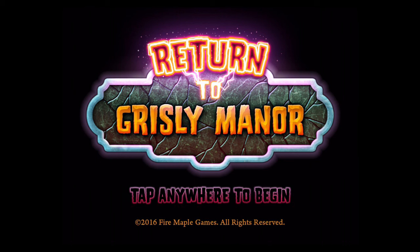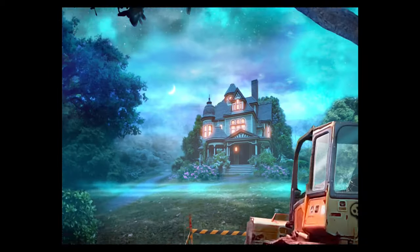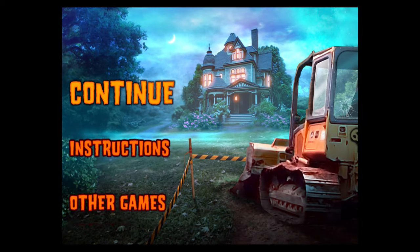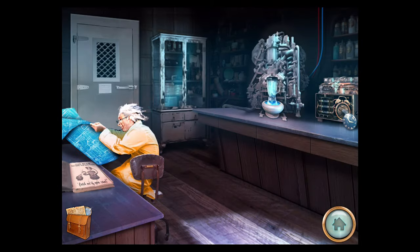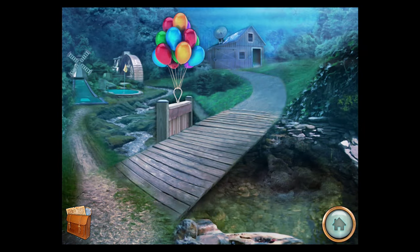Hi guys, this is App Unwrapper. I'm back with my walkthrough for Return to Grizzly Manor. This video will take you through the third part of my walkthrough, in which you have to get the power back on. So let's go back inside the manor.